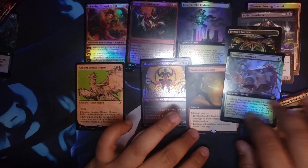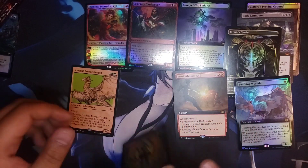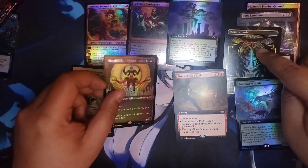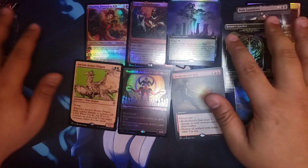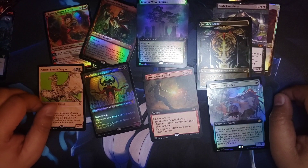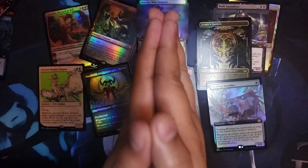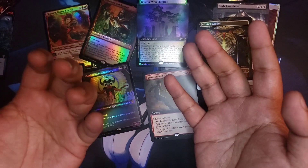The last pack wasn't so magical, but man, these collector packs — what a haul! We got the Sheoldred, Both Sage You, borderless triumph, Ancient Bronze Dragon — that was a good haul, honestly. I'm happy with that. Thank you so much for watching, I really appreciate you guys. Click right here to watch another video and click right here to subscribe.